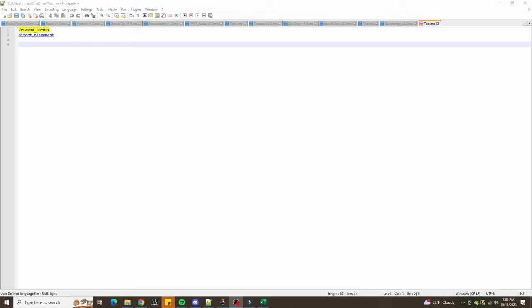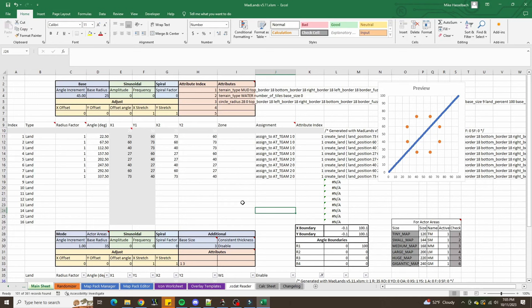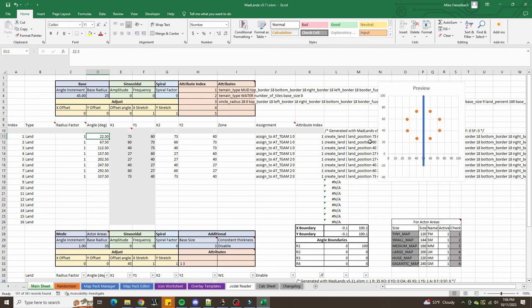We have our players set up with direct placement, and direct placement maps tend to go hand-in-hand with our favorite map-making utility, Madlands. Looking at this pattern, we have a circle of eight points with a radius 25 units from the center. Since the aqueducts start from the corners and edges of the map, this offset of 22.5 degrees will put the players right in between those.